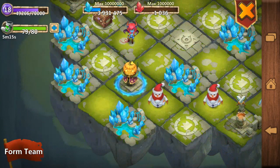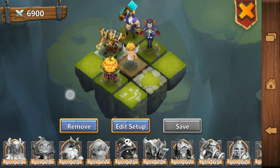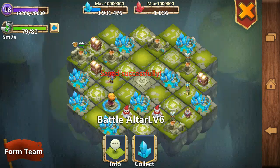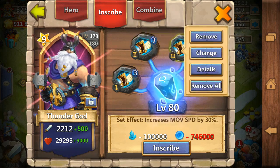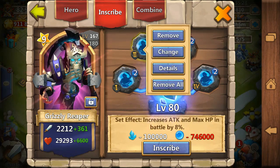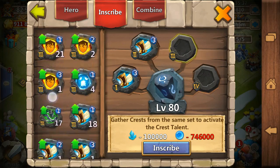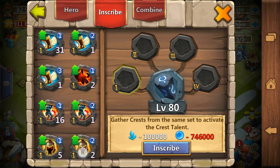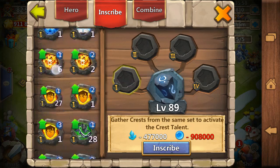My Thunder God proced twice — that's why I won. He was placed on the right side with the other heroes. Thanks to that placement, I was able to beat it, because the enemy Ares still didn't hit with full energy right after my Thunder God's first proc — he had to take a few steps — and then my Thunder God proced a second time. That was a perfect setup for that battle altar.